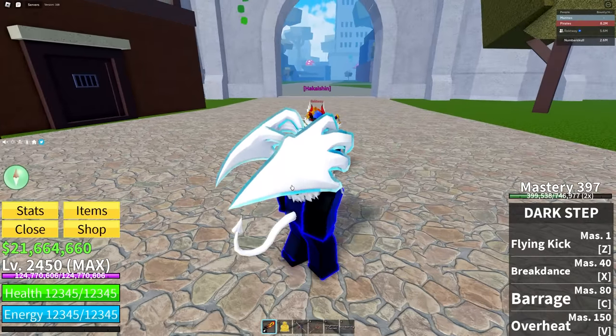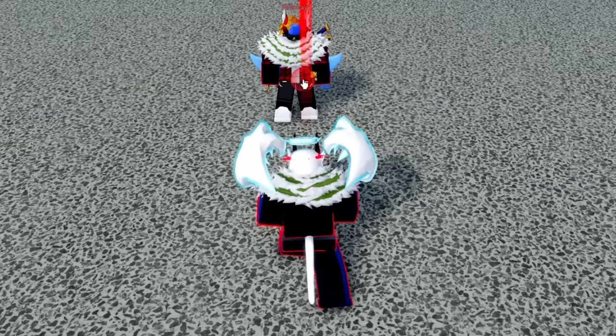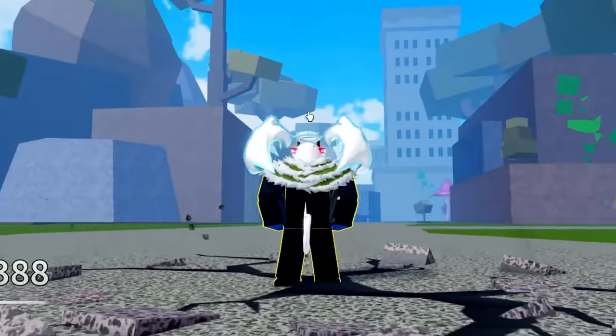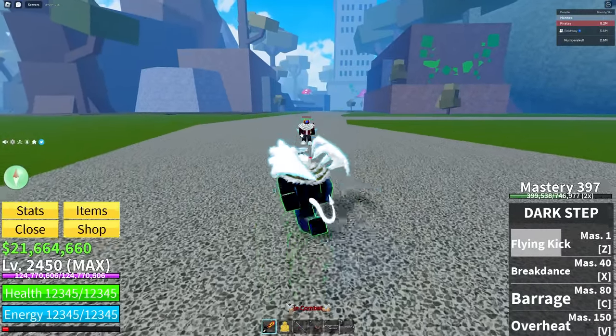Let's go ahead and test the first abilities on Milky Way over here. The first ability we have is called Flying Kick. I'm pretty sure this makes you do a little flip and you land and deal some damage. What I noticed is Dark Step doesn't deal that much damage.